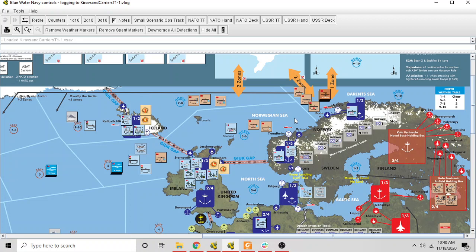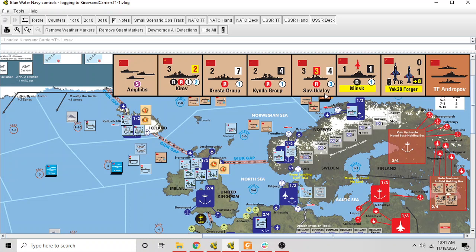We have US nuclear subs and a British sub, plus a bunch of aircraft. Surface units in this game can only be at sea if they're part of a task force. When playing face to face, units in task forces remain hidden to the extent they are detected — so currently none of these task forces are detected. If I were playing an opponent I would not have my units on the map, and neither would he. For solo play I'm going to leave them visible.